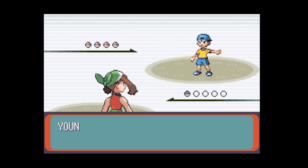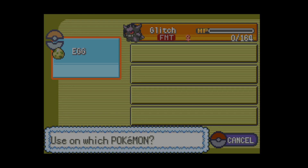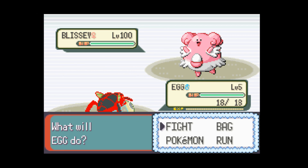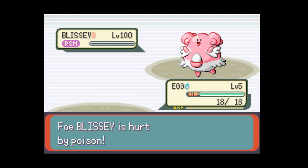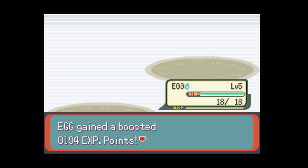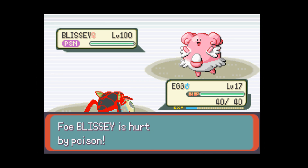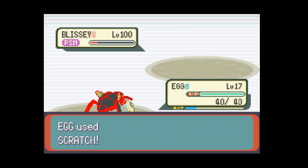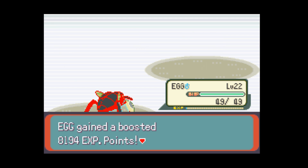This time, I used a Revive on Gengar on the first turn so we could actually fight the Blissey. Blissey used Light Screen, and we finally had an actual turn to battle. Thunderbolt doesn't affect the egg. The strategy was working great — we got 8,194 EXP. It took about 20 minutes to take out the whole team of 6 Blisseys. I'll show a timelapse of this whole battle, but don't expect this for all the other days of the challenge since it's very much just rinse and repeat.